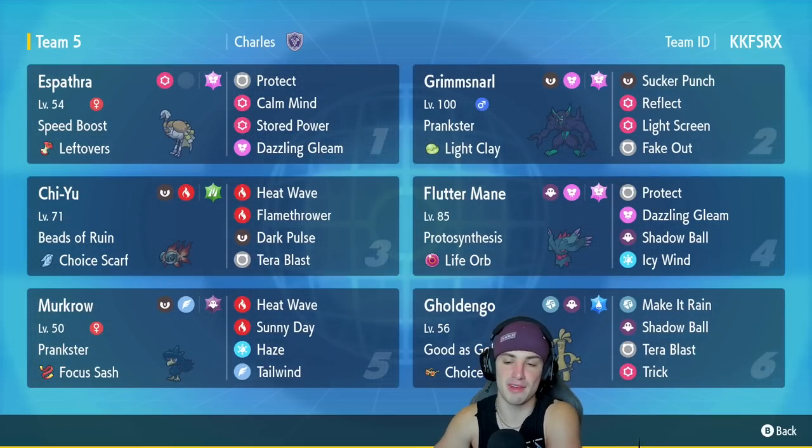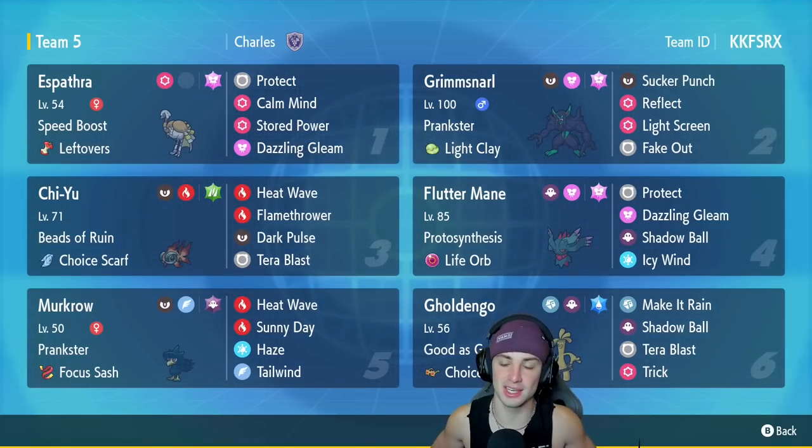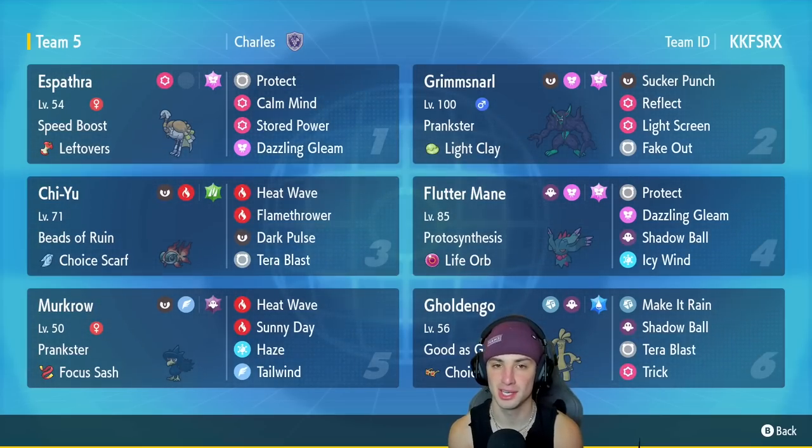This team also features one of my favorite support Pokemons of all time — we got Light Clay Grimmsnarl, absolutely amazing, makes your team super bulky. And it really clutches up the whole match, because once you set up the screens, they're there for 8 turns. 8 turns is practically the whole match, it makes your team super bulky and allows you to win a lot of the battles.